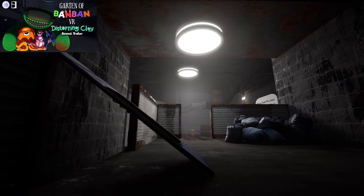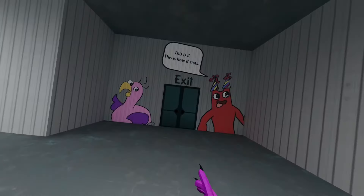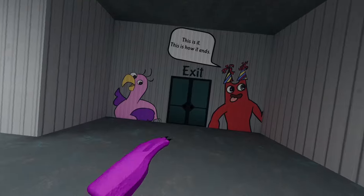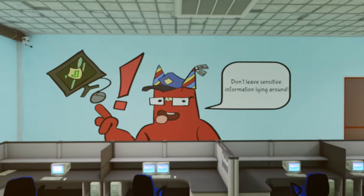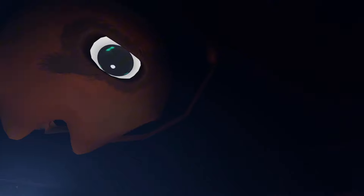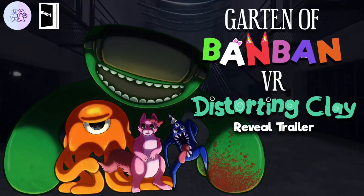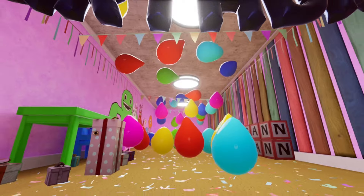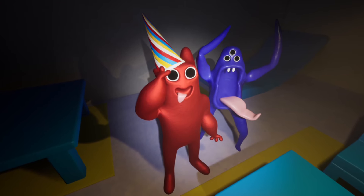In the very first moment of the trailer, we can see a suspicious scene: the player running towards a door labelled 'Exit,' with a war mural saying that this is how it ends. Which is weird, because the entire game is about escaping the kindergarten, and I don't think the developers would be showing the final moments of the game in the reveal trailer. So I think that this is a fake out ending near the beginning of the game, right before we're thrown even deeper into the kindergarten.